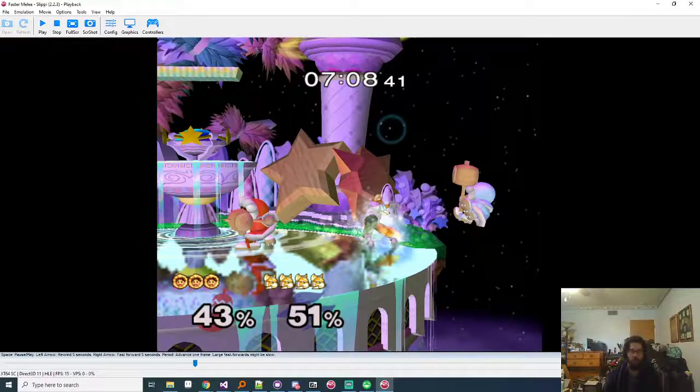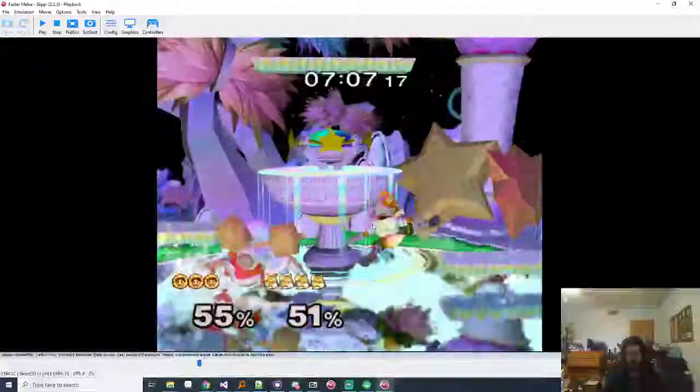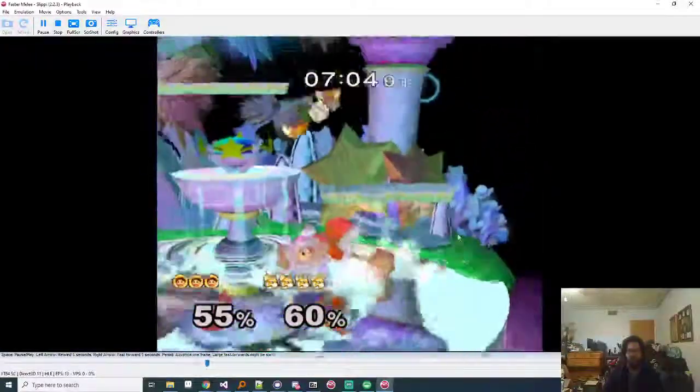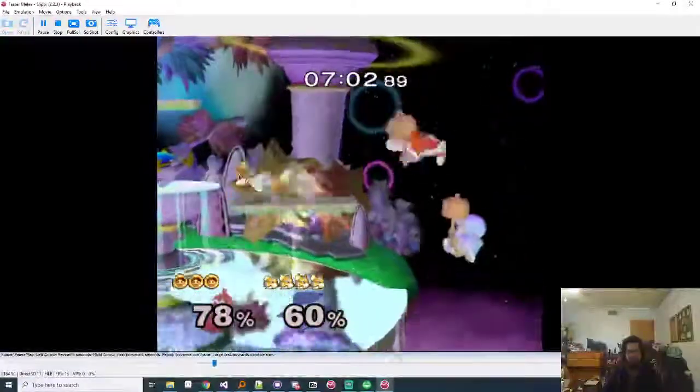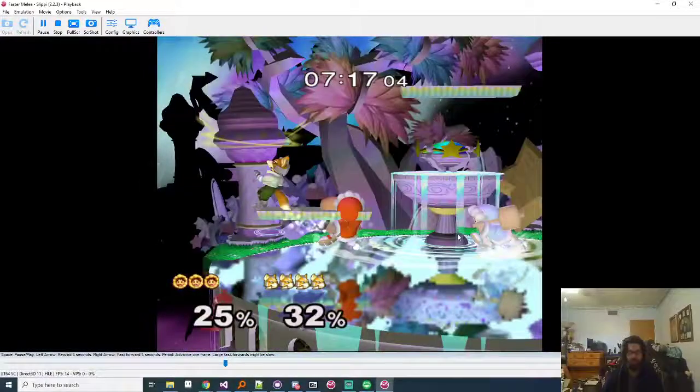If you've already decided not to catch her before she grabs ledge, you should set up to catch her get-up attack. The forward smash here is just a bad move - it doesn't really serve a lot of purposes. If you're treating this as Nana grabs ledge and you fight Popo, you'd want to use actual relevant moves instead of a forward smash. The forward smash even hits Popo but it's the weak hit and he falls away, and Nana just gets up anyway.